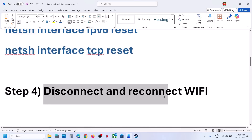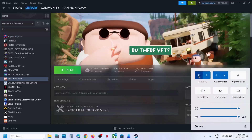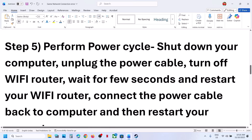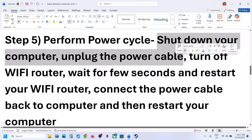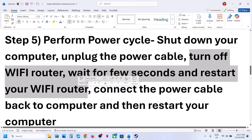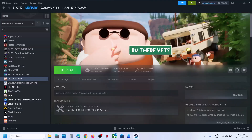Still not working? Disconnect and reconnect the Wi-Fi. Click on the Wi-Fi icon at the bottom right, disconnect, then reconnect, and check. Still not working? The next step is to perform a power cycle. Shut down your computer, unplug the power cable, turn off the Wi-Fi router, wait a few seconds, then restart the Wi-Fi router. Connect the power cable back to the computer, restart the computer, relaunch the game, and check.